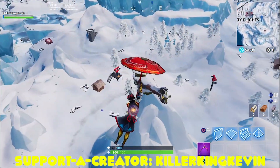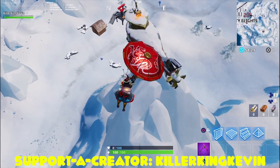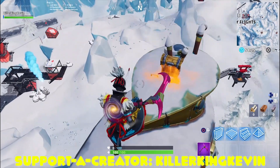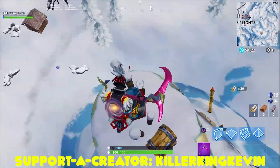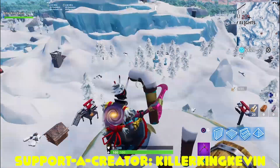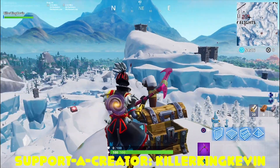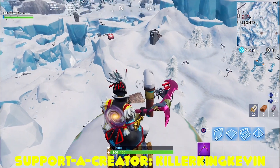All you have to do is get on top of the submarine. Make sure you land on top of it and not underneath it, because if you do you'll fall straight down. Land on top of the submarine — there's even a chest there. Open the chest if you want, but in front of the chest there will be the secret battle star and a free tier for Season 7.